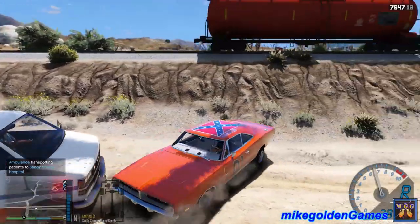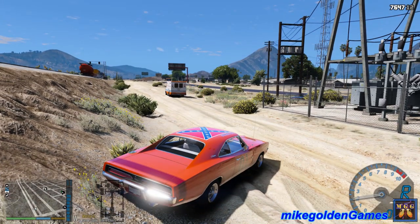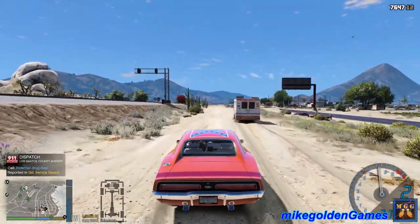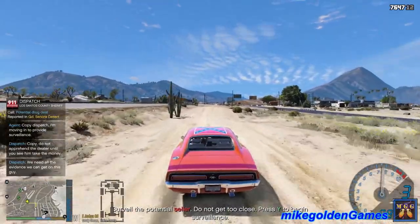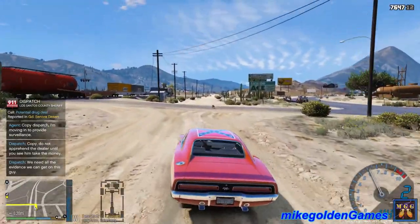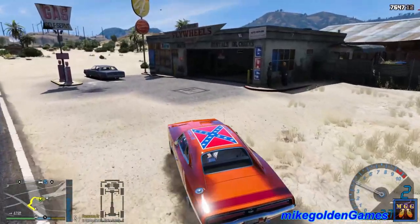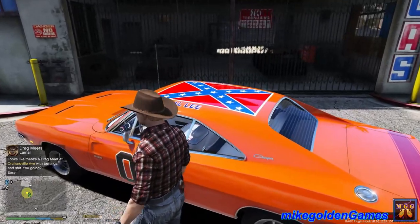Damn, can you guys stop? There's a potential deal going on in front of us. I'm just gonna follow them - I'm not gonna pull them over, just follow them this way. I love how this car handles - it feels pretty realistic. Got a nice air on that one. Let's pull around to the back right here because we don't want to blow our cover. I'm just gonna park right up here. The General Lee looks freaking beautiful.